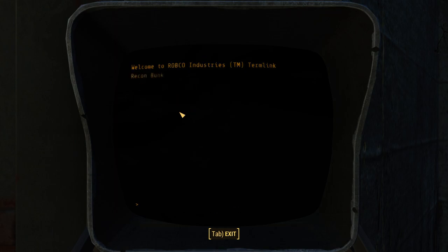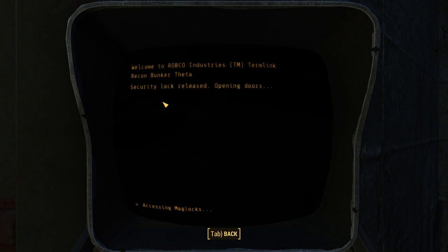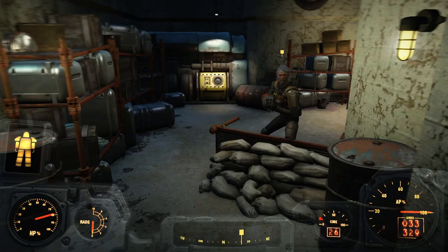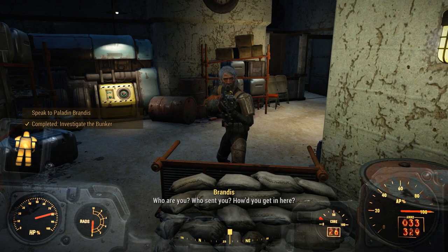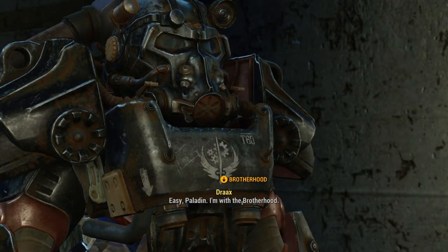Recon Bunker Theta. Log in. Security door control — open door. I'm not moving. I'm with the Brotherhood — easy, Paladin.